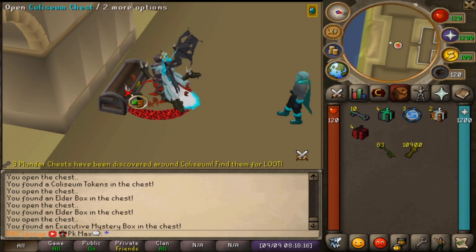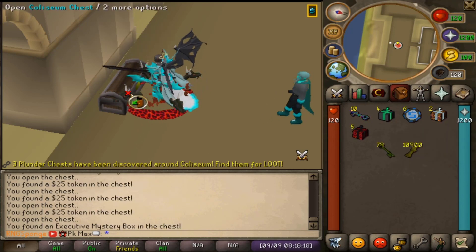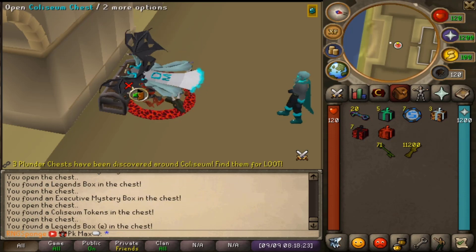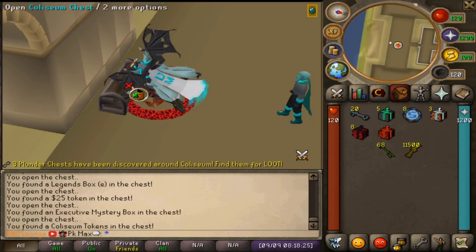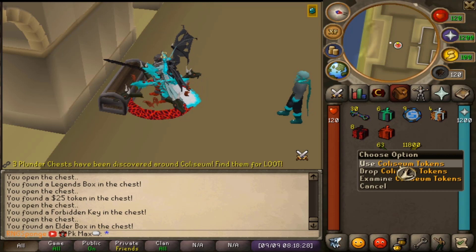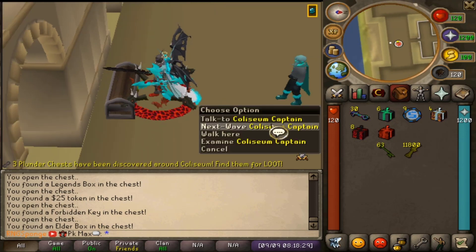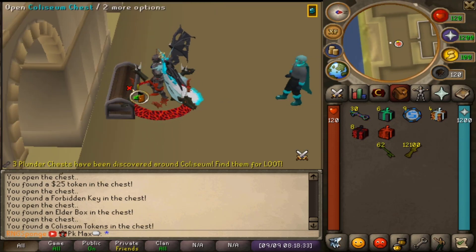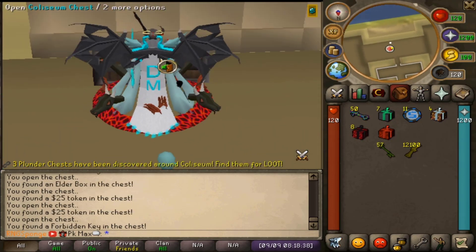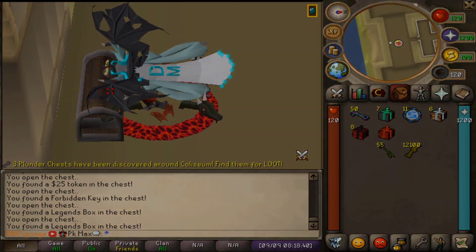This is a really good money-making method and you can do it every Sunday. You can get so many boxes — it's insane — and even 25-dollar tokens for free just from opening these keys. I'd highly recommend opening your Coliseum keys when you have them. You also get more Coliseum tokens from the Coliseum Captain. The design looks pretty clean — big thumbs up to that.